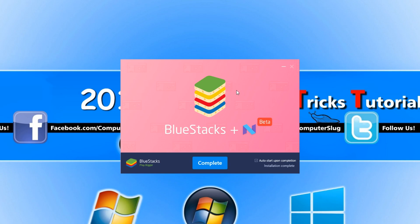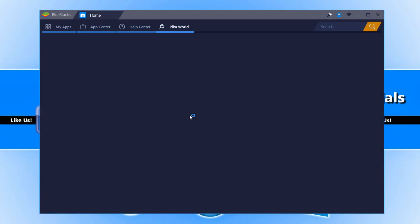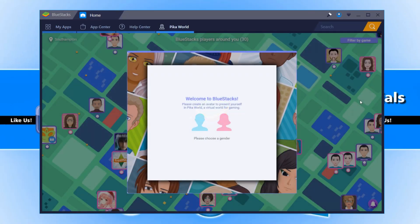Once BlueStacks has finished installing, press 'Complete' and it will start booting up the program. You now need to set up your profile, which takes just a couple of seconds.